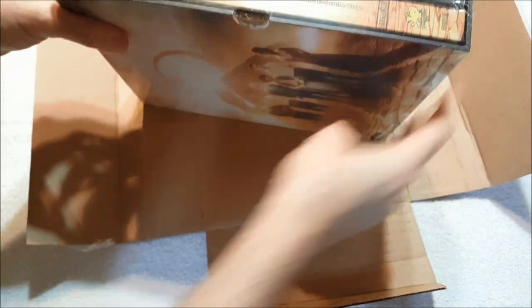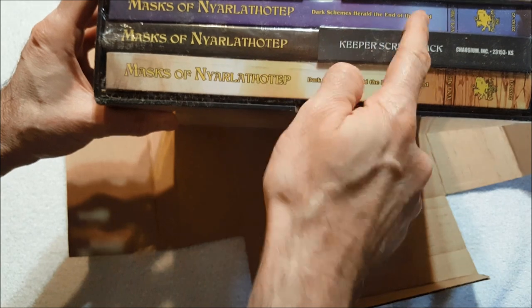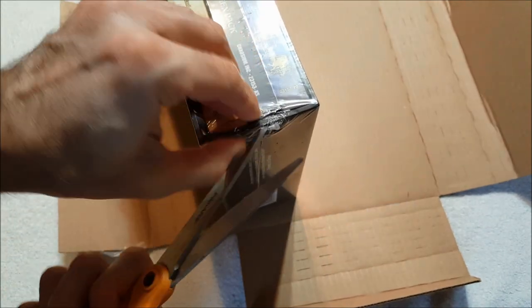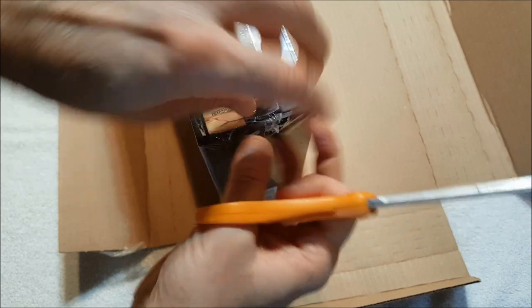Masks of Nyarlathotep for seventh edition. This is a slip case - 'dark schemes herald the end of the world.' We've got Volume One, Volume Two, and the Keeper Screen. I apologize guys, I'm a little under the weather - I've got some kind of sinus thing going. But we're gonna take a look at this as best we can. As soon as I saw this was coming out, I was ready for it.